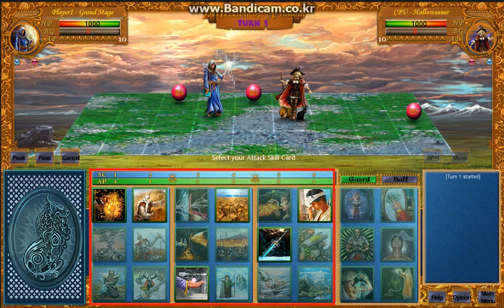Now the game has started. Let me explain the game screen. This is HP, the character's stamina — you will lose the game if this reaches zero. And BG, battle gauge — some powerful skill cards use this gauge. And AP, action point — the maximum is 10, and you earn 4 AP at the start of every turn. Basically, most cards consume AP.